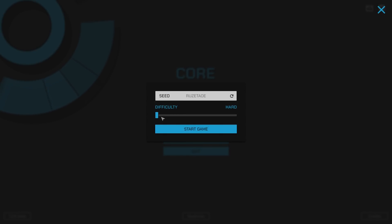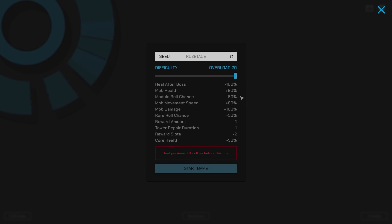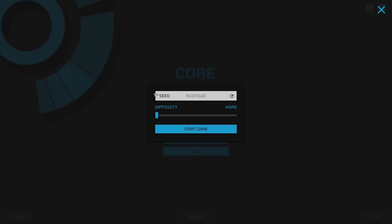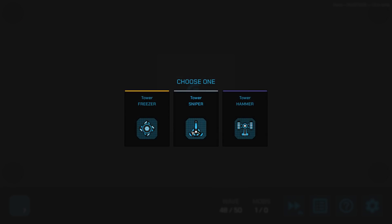We can begin the game on hard difficulty and go all the way up to overload 20 at some point. I played hard difficulty — there are 50 waves in each round — and I got to wave 48 before getting taken down. So we'll try this again, and this will sort of ease us into the game.